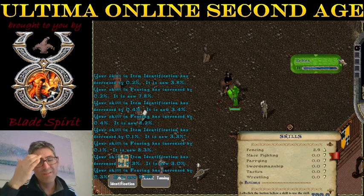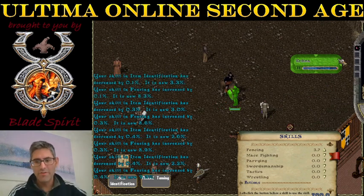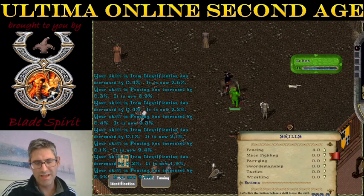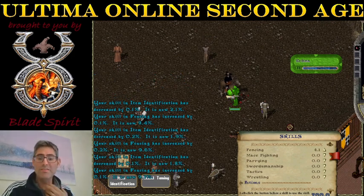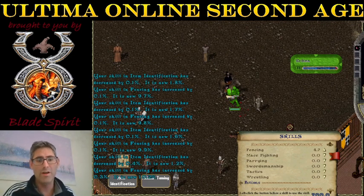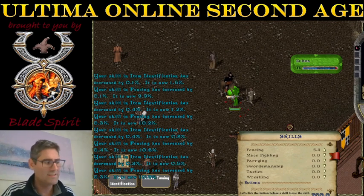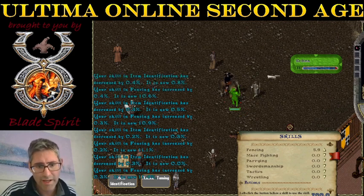The problem is I'm not doing much damage to this guy because he is in plate mail, but generally once you reach close to 100 tactics and close to 100 weapon skill, you're going to heal this guy a lot and do a lot of damage even with weapons like this. So you need a healer to heal this guy with bandages.